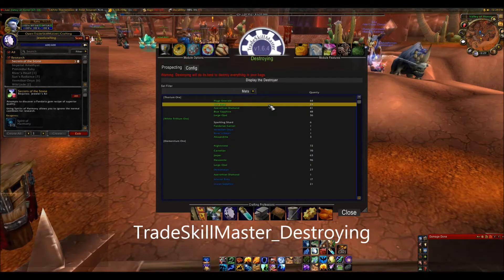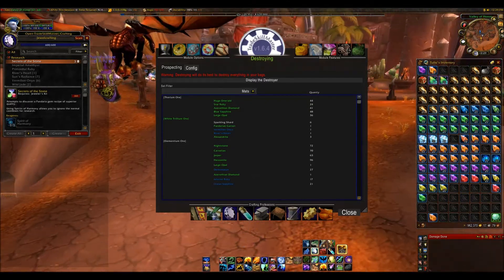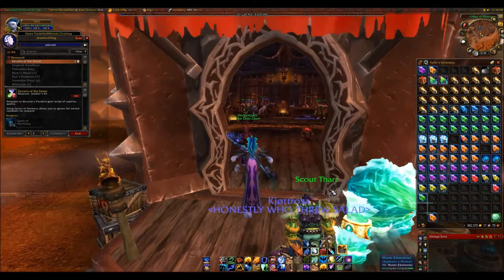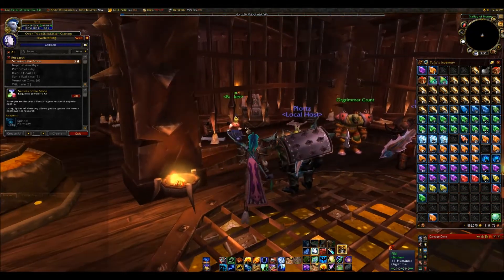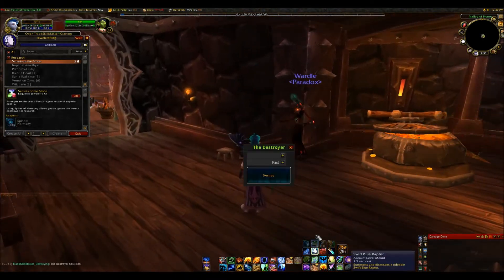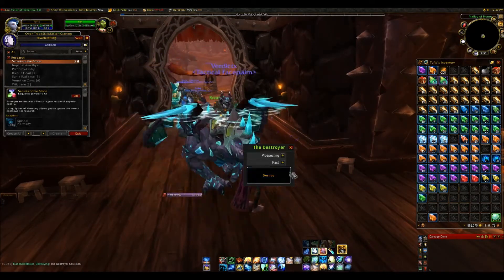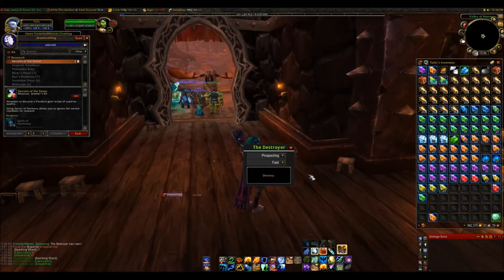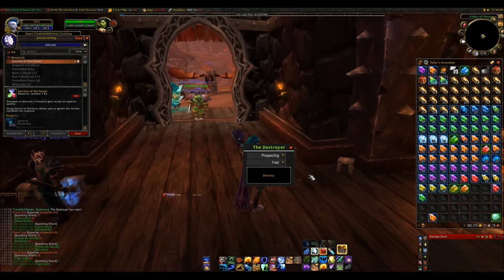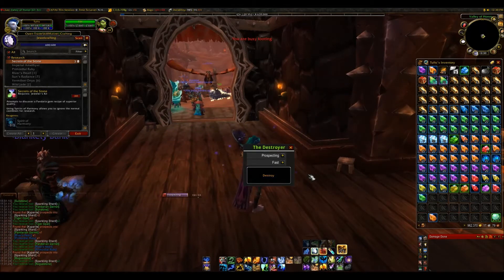Next is Destroying, which makes disenchanting, milling, and prospecting a lot faster. If you manually prospect it can take a while — you have to click on prospect and then on the ore. But with the Destroyer your life is much easier. You can keybind it to a button; I have mine set to my one key. With the first press it selects prospecting, and with the second press it prospects the ore. So I can just sit and spam my one key while watching TV or a stream, and you can prospect a thousand ore in thirteen minutes, which is much faster than doing it manually.